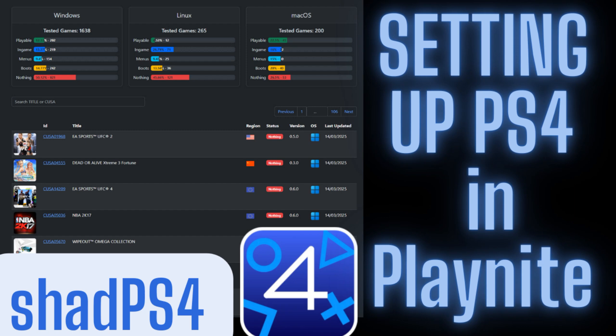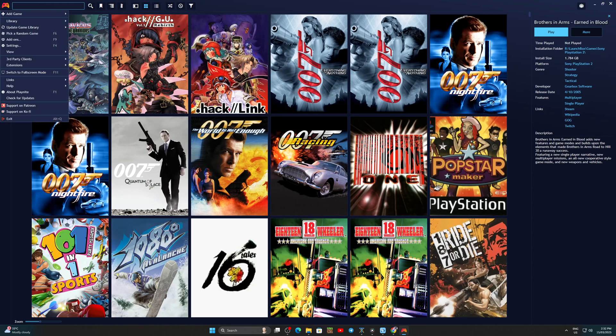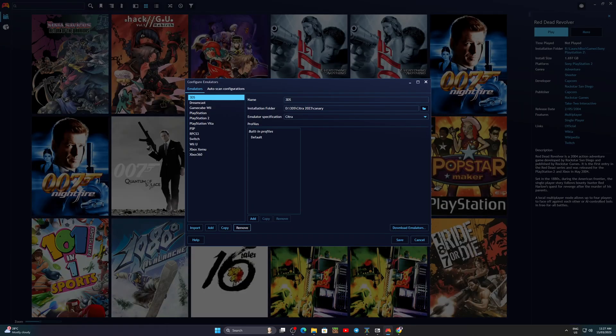Setting up PS4 in Playnite. Run Playnite and click the controller icon in the upper left. Go to library, then configure emulators. A new window will open.